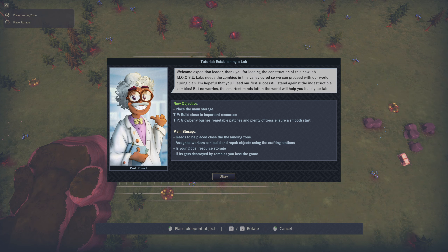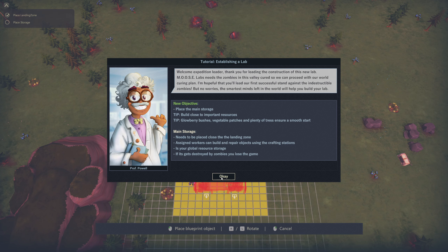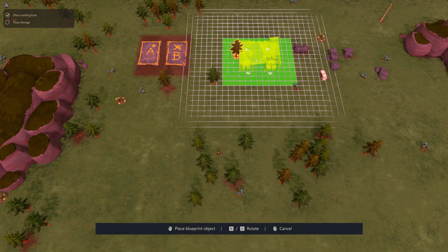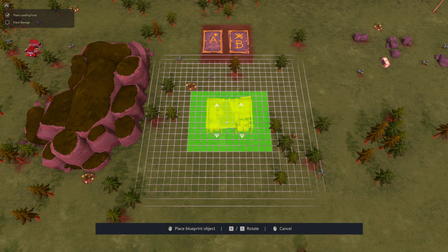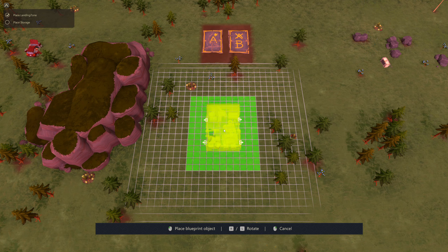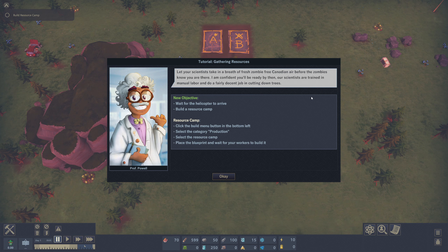The new objective is to place the main storage, build close to important resources — glowberry bushes, vegetable patches, and plenty of trees for a smooth start. It needs to be placed close to the landing zone. Workers can build and repair objects using crafting stations and global resource storage. If it gets destroyed by zombies you lose the game. I'll place it right around here — I like it facing this way.